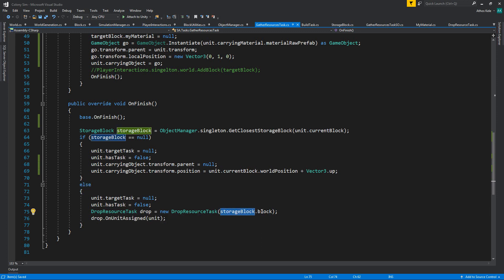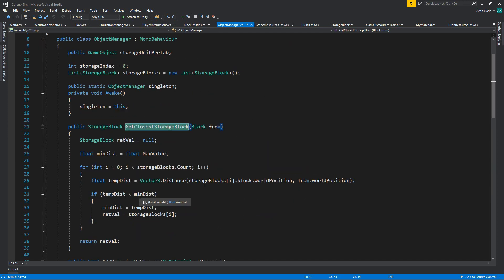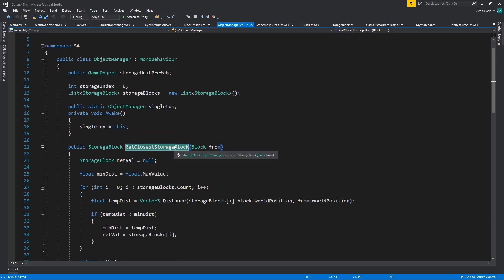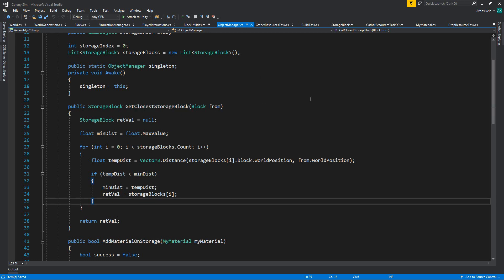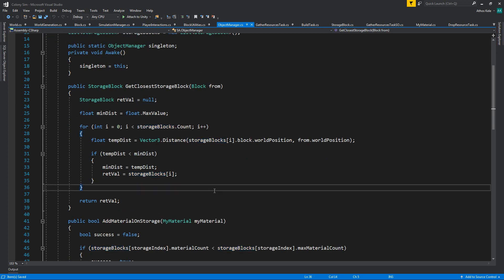In the drop resources task storage block, instead of finding the closest storage block I want to create a material database and create blocks per the materials we're using. We're going to have a simple storage block that holds 10 wood or whatever, and another that holds 10 of something else. When that's filled, we're going to assign a new storage block, and so on.